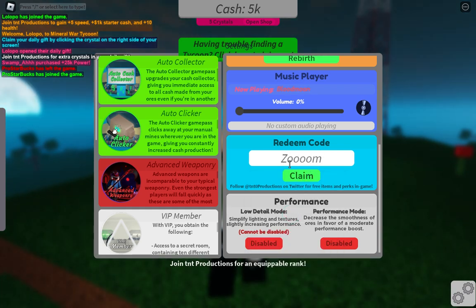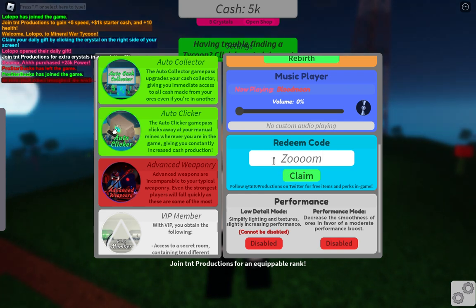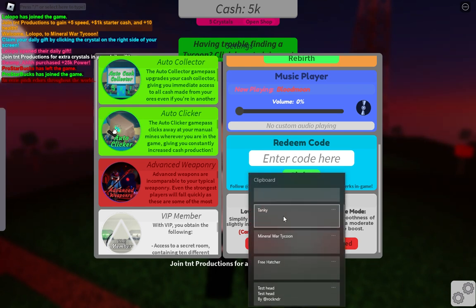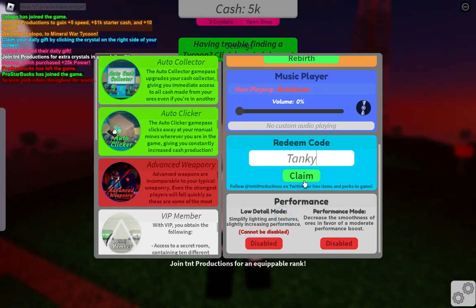The next code is 'zoom' — check the spelling guys: Z-O-O-M. Claim this code and it says 'code redeemed.' The next code is 'tanky.' Use this and boom, code redeemed. So every code is working guys.